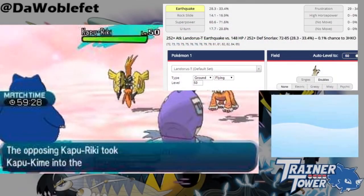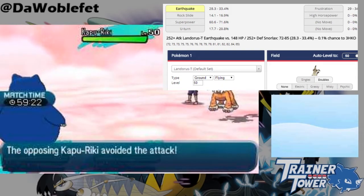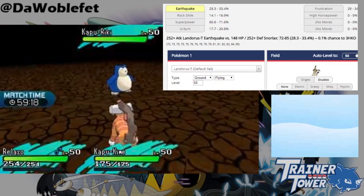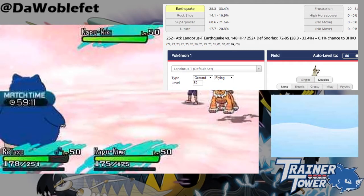Third, being semi-invulnerable, such as with Fly or Sky Drop, does not make your attack single target. To reinforce what I said earlier, a target is defined as a non-fainted Pokemon. Since Tapu Koko is still in the air, it counts as a target for the purposes of calculating damage on Snorlax.